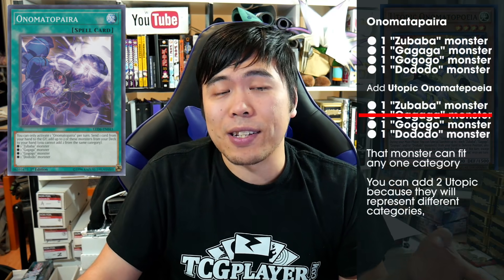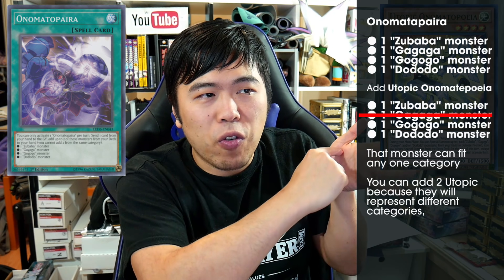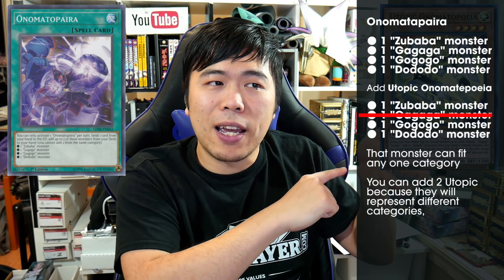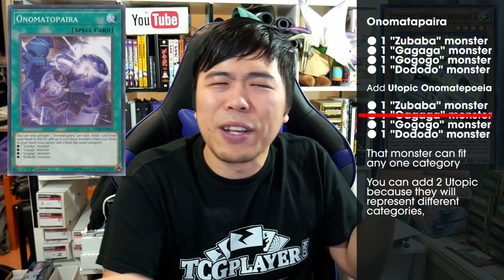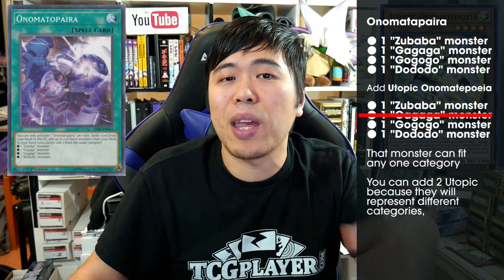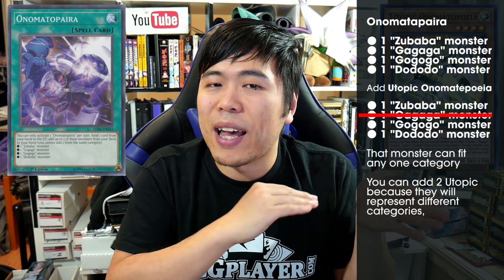Does that mean this card automatically satisfies all categories so you can't add any other card? You don't need to think about it that way. Think of it like a checklist — Zubaba, GaGaGa, GoGoGo, Dododo. Whichever one you search, you cross it off for whichever category you use it to satisfy, and you still have all the other ones available. So if you treat it as a Zubaba or GaGaGa, you can still go with GoGoGo and Dododo. And for a monster that covers both GoGoGo and Dododo, if you cross one off, can you search a second copy of that monster? Sure you can — it didn't say you can't search the same monster, just not from the same category you've already satisfied.